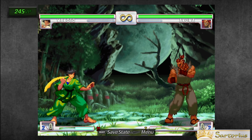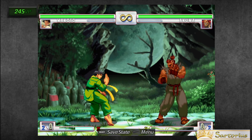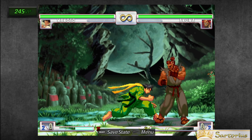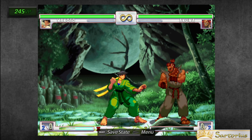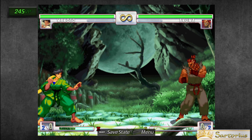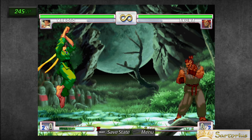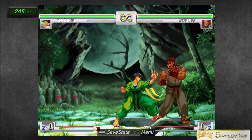This game has normal 2D fighting game movement. You hold forward to walk forward, hold back to walk back, you can duck, and you can jump. You can dash forward by pressing forward twice, and you can dash backwards by pressing back twice. There are two ways that you can jump in this game. You tap up to jump, or if you press down and then up, you get a super jump. You can super jump forwards or super jump backwards.